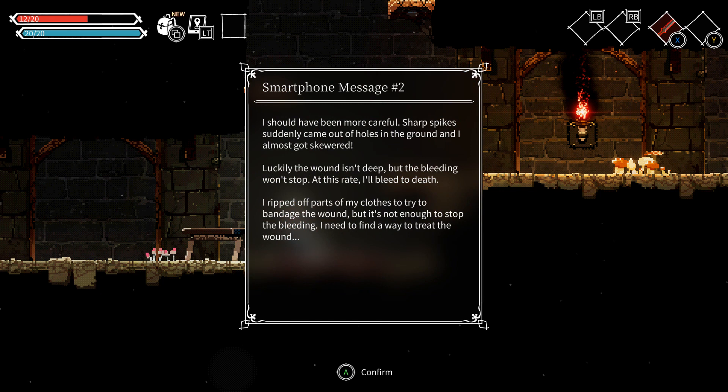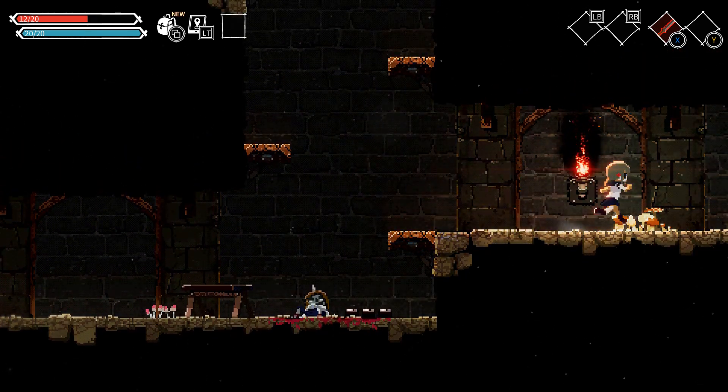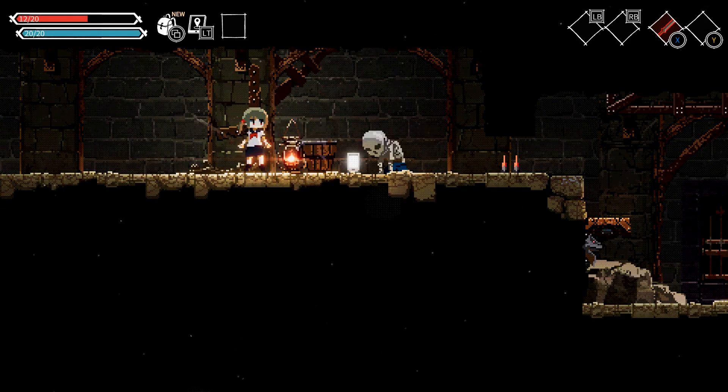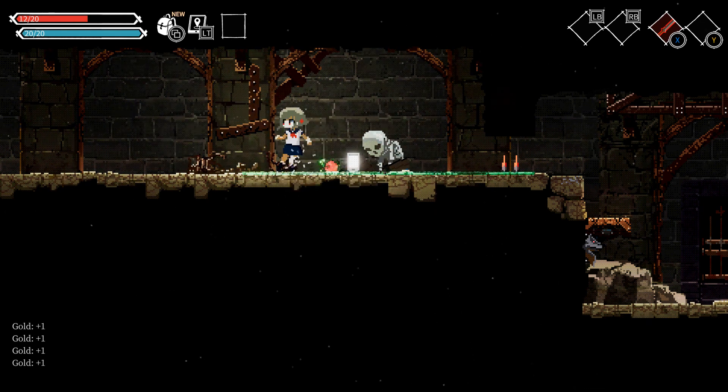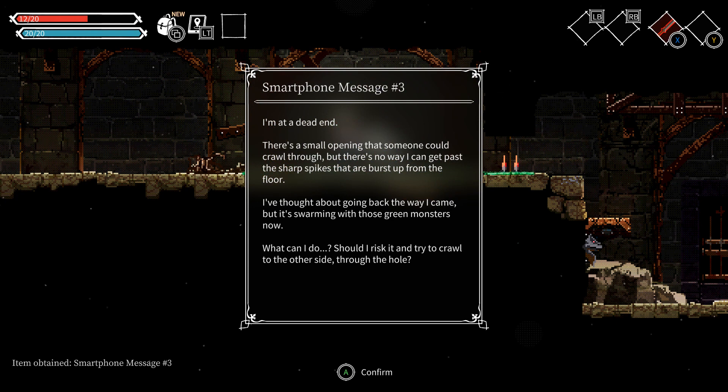Ow — unbelievable. I should have been more careful. Spikes suddenly come out of holes in the ground and almost got me skewered. Luckily the wound isn't deep but the bleeding won't stop. At this rate I'll bleed to death. I ripped off parts of my clothes to try to bandage the wound, but it's not enough to stop the bleeding. I need to find a way to treat the wound.